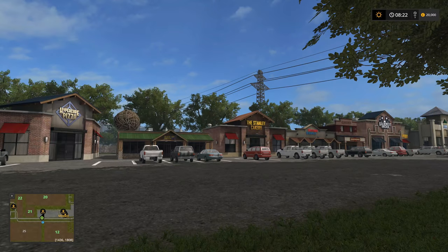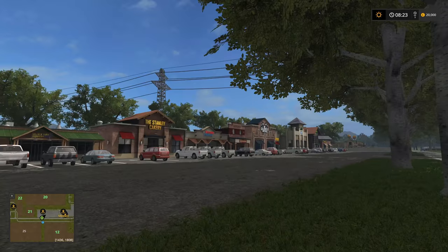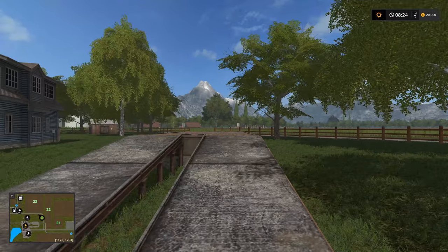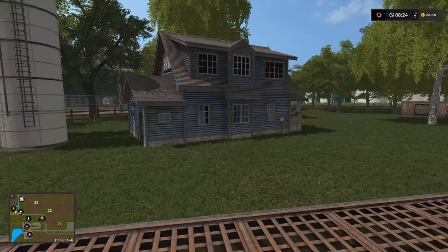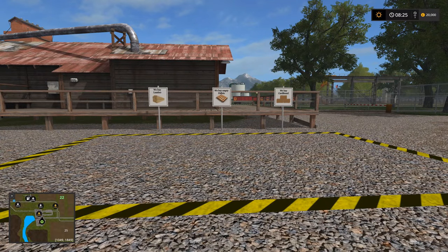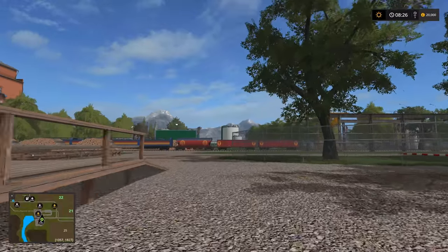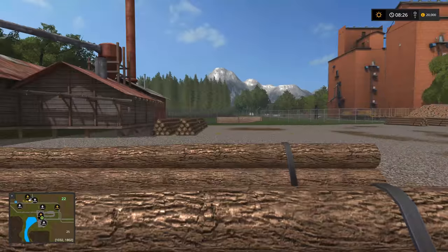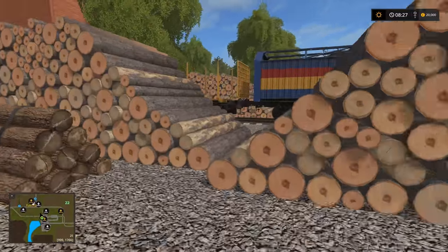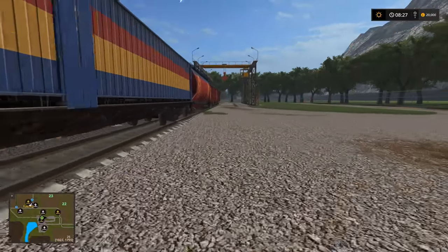There's a nice little strip mall type arrangement with little shops opposite some fields. Battle Farms appears to be a fairly straightforward sale point. Board Pallet Sales buys cardboard pallets and lumber. We also have what appears to be a standard sawmill with a few extra bits - they're buying wood as well.